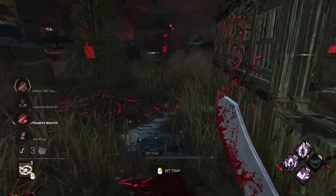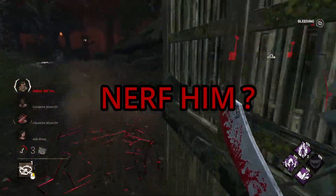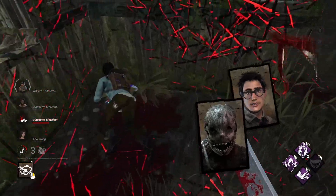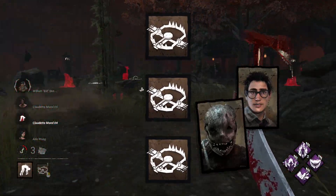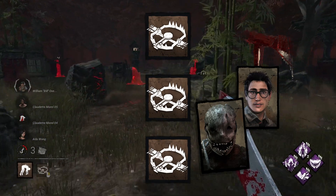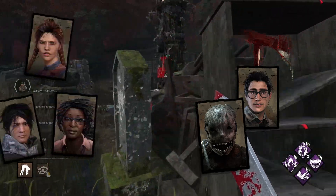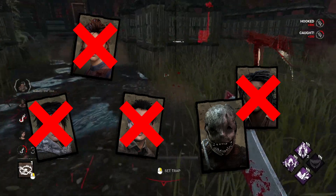First, we need to start off on kind of an unintuitive suggestion — we need to nerf him. What do I mean by that? One of the Trapper's strongest aspects is his ability to hook a survivor in a very isolated location like the basement and completely lock it down. If the Trapper is set up properly and wills it, that survivor will die. For the remaining survivors, if they want to actually get the rescue, that situation is at best a hook trade and at worst a full team snowball.